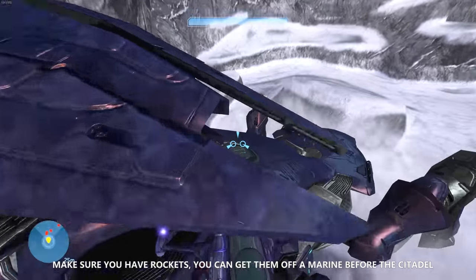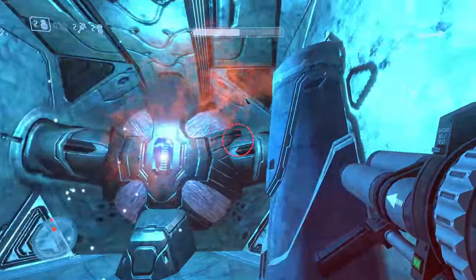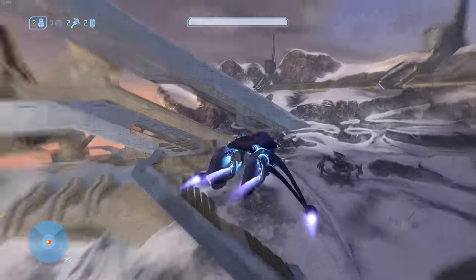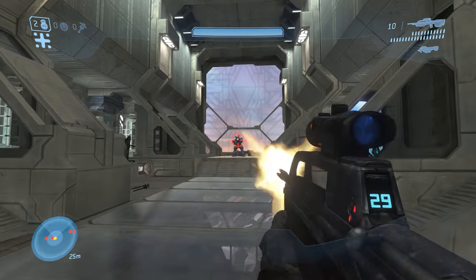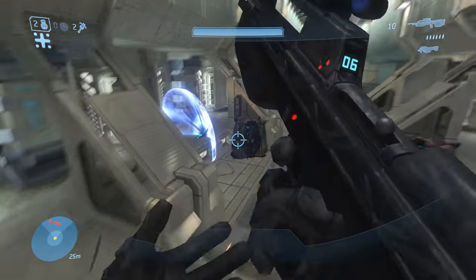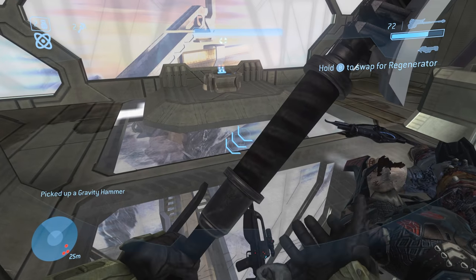Next up we have another fun launch you guys can do right now, and that's the Covenant Scarab invulnerability launch. What you want to do is start Halo 3 The Covenant, Acrophobia if you really want to. Continue the mission normally until you reach the chieftain with the gravity hammer. You want to kill him and take his invulnerability. If he doesn't drop an invulnerability then you have to reset. Once you have your gravity hammer and your invulnerability, go into the citadel area for the final fight against the two scarabs.